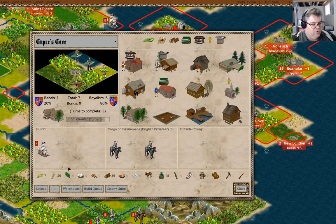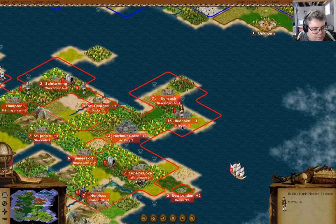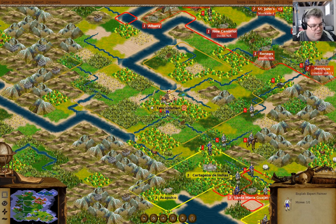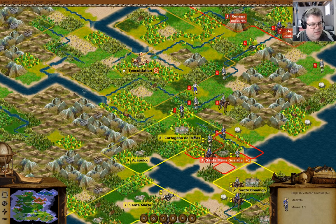Let some auto moves happen. You can unload. Now we've got a road all the way up there. Two turns there for a shipyard. You can just fortify. Where should I send this guy? Probably here.